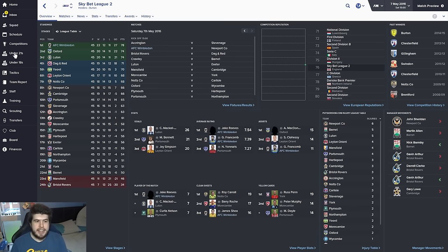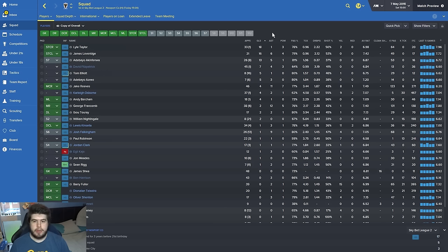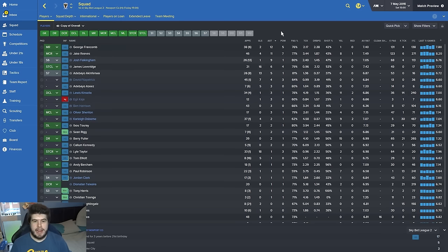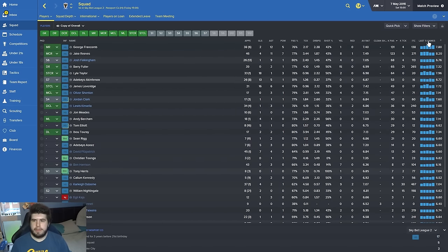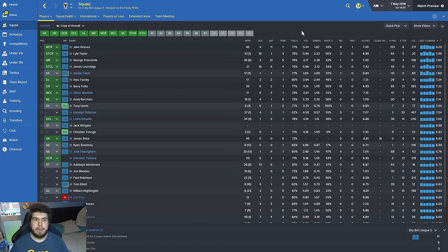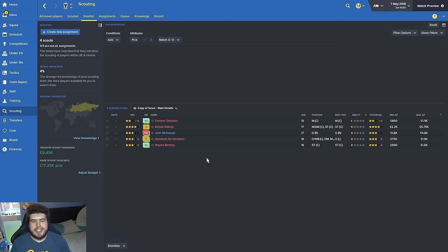Let's take a quick gander at the squad before I show you some players I've got in mind. Top goalscorer at the moment is Lyle Taylor with 18 — he's stepped it up this month and been superb. Assists: Frankham with 12 and Jake Reeves with 11. Player of the match awards: seven for him. 131 key passes for George Frankham. Jake Reeves has an 8.2 average rating over the last five games — astonishingly good. Average rating over the whole season he's been our best player, but Loveridge has done a great job as well.